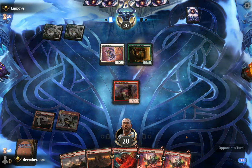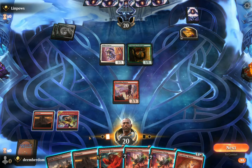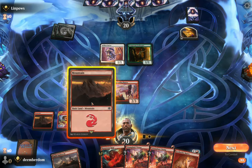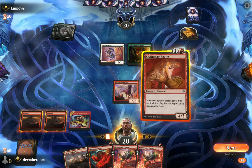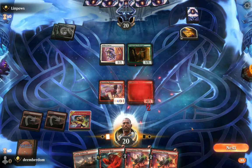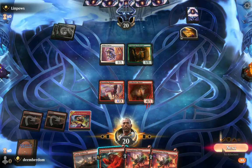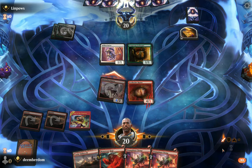Opponent has an Innkeeper to go with their Selfless Savior — this is looking like the Amalia combo deck. Those Saviors are there to protect the pieces, and Innkeeper's there to help the combo get going. Now we do have a Scythe Claw Raptor — fortunately we did draw a creature — and that's going to juice up the Marauding Raptor a little bit, so we're going to attack in.